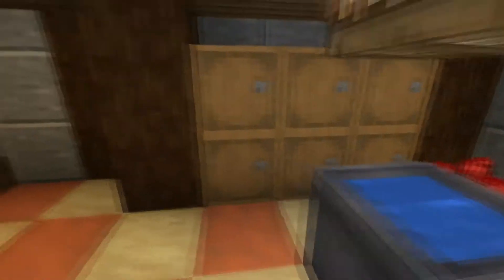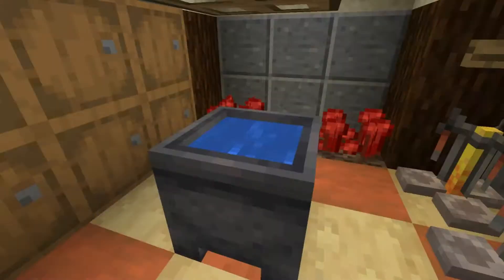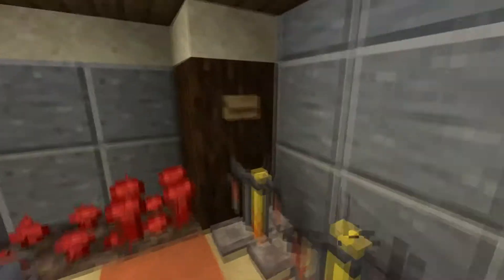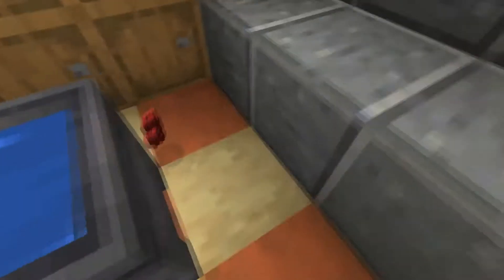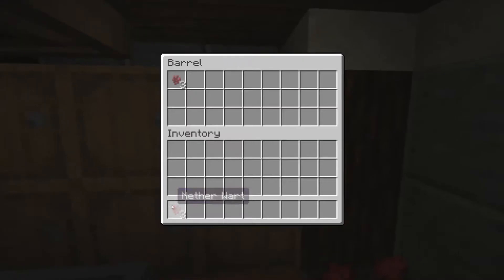The second thing we have here is your nether wart farm, and also brewing stands, water, and barrels for storage. If you press this button you can see the farm — it didn't matter, it's okay — it was very nice.